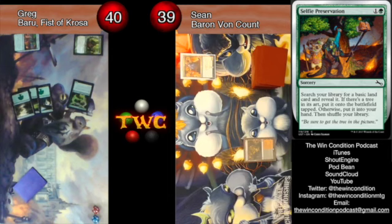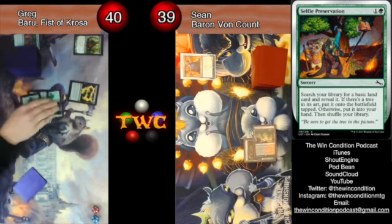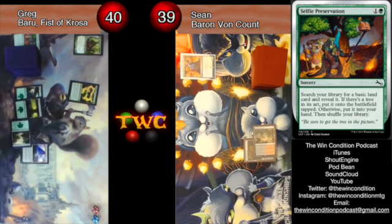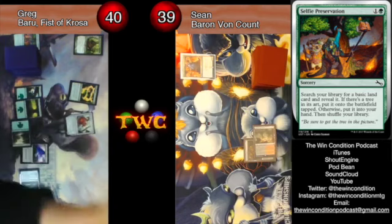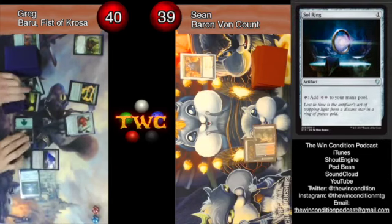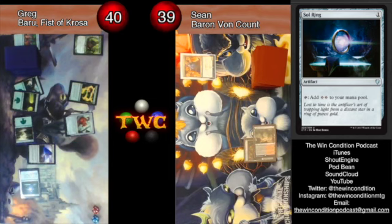...to play my Foreboding Ruins — Unstable, actually. That was rude. And here I am coming out with tapped lands again, then I play Temple of the False God for nothing, then I'm playing Sol Ring, tapping that Sol Ring for a Steel Squirrel. That's it — Steel Squirrel!